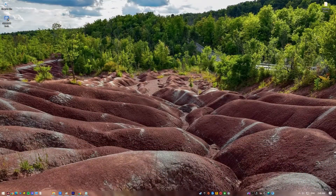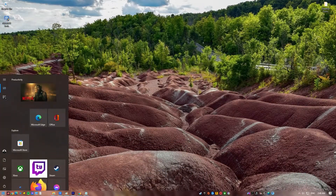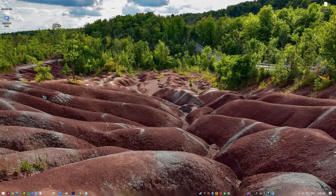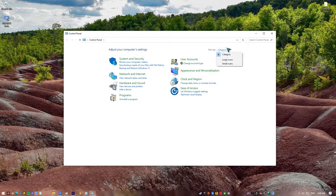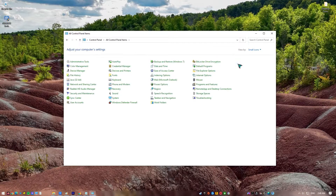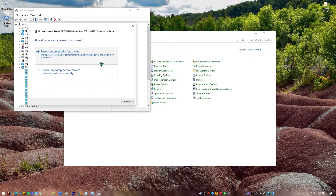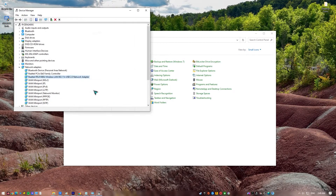Press the Windows key on the keyboard. Type in Control Panel and select Control Panel. Change the View By drop-down to small icons and click on Device Manager. Once the Device Manager is open, click the drop-down for Network Adapters. Find your Network Adapter and right-click on it. Select Update Driver, then select Search Automatically for Graphics Driver.